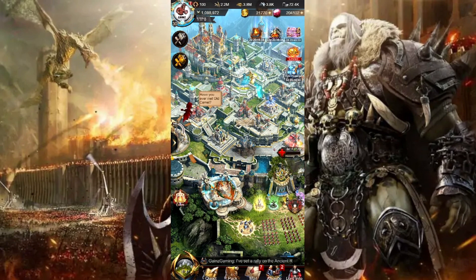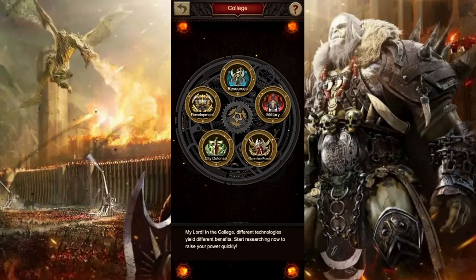When we go into our college in the research, you can see there are five different categories that you can do research in: resources, development, city defense, guardian force, and military.